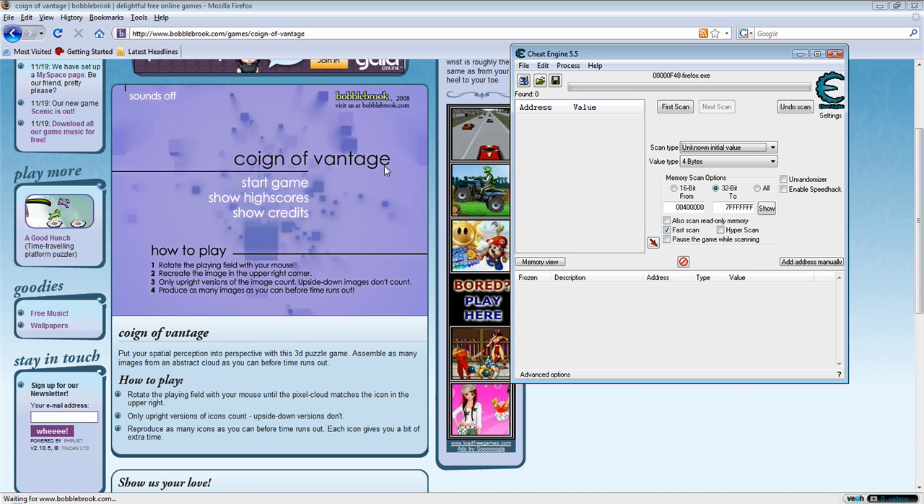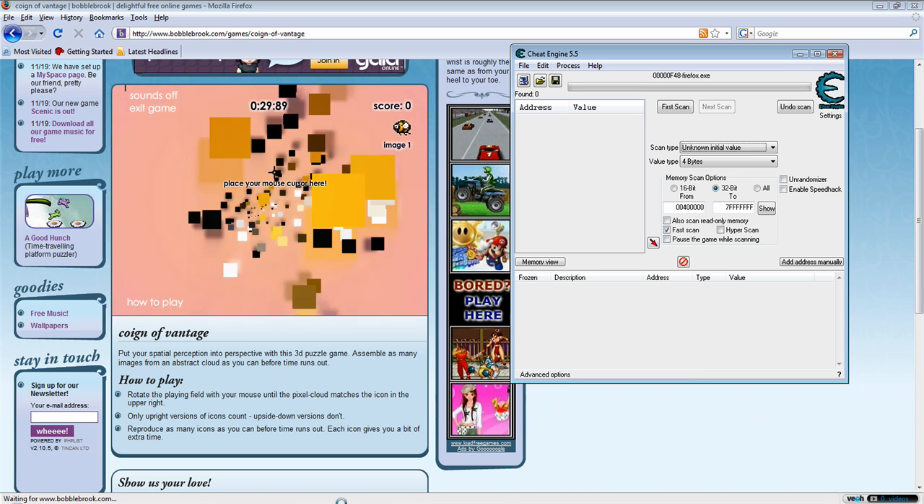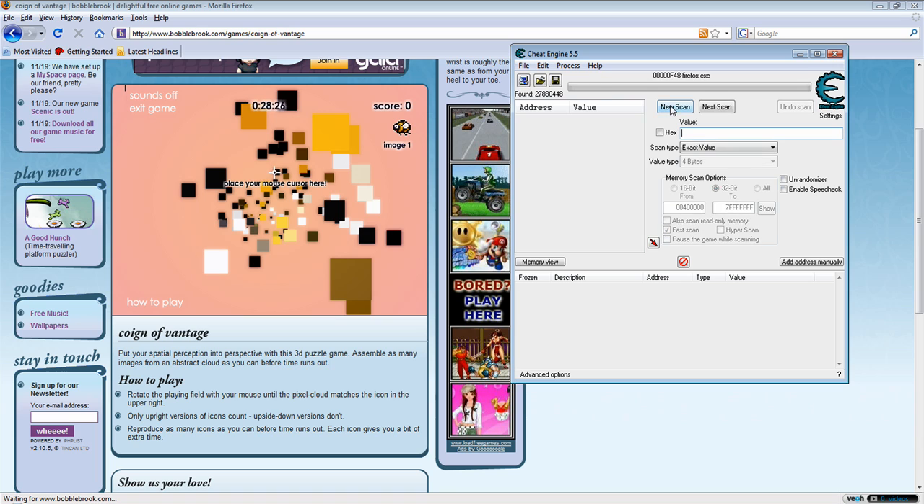Now you want to start the game, and go back to Cheat Engine and click first scan. Whenever the time decreases, you want to change the scan type to decrease value on the next scan.